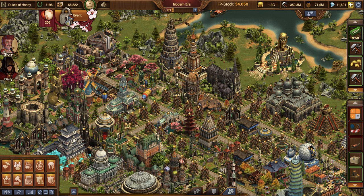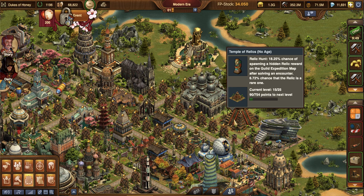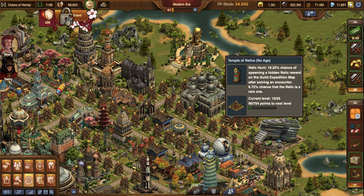A great building that goes along with Guild Expedition is your Temple of Relics — I call it the relic hunt. With each encounter that you do in Guild Expedition, if you have a TOR working in your city, there's a chance that you can get silver, gold, or jade relic statues. These provide extra rewards and goodies. The more encounters you do, the more chances you have at those rewards.